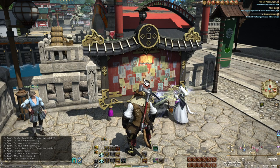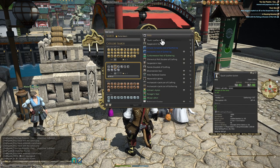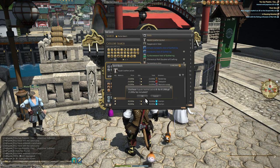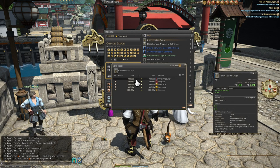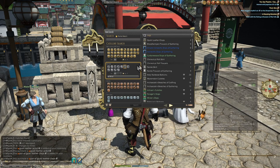Now onto the gatherer side of things. Preempt everything with a new set of gear — things won't go as smooth as the crafting side. I myself am skipping right to the level 63 set of gear, and high quality versions of it. Even this will be nearly the bare minimum, and potentially not even good enough. You will see why soon.